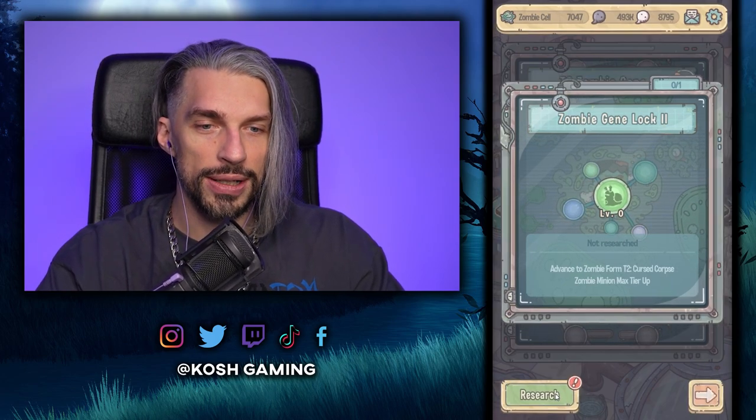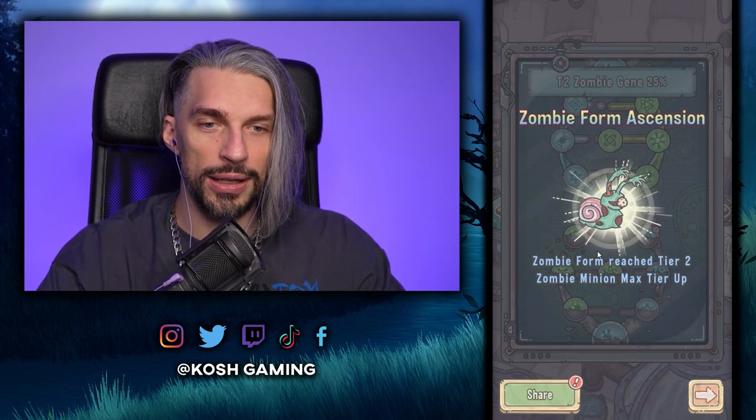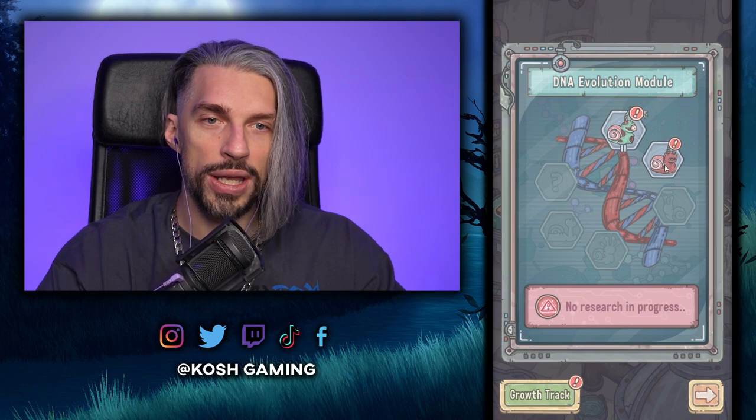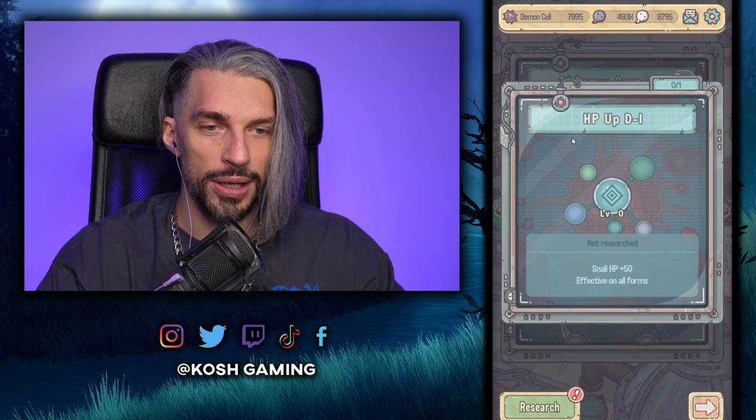We get a ton of speed ups, so let's get this research completed. Now we can go on Advanced Zombie Form — that'll give us more stuff. Let's start this one and speed it up to get those bonuses straight away. Zombie Form has arms now. From here we get money, and now we can go for research that gives us stats for all forms.